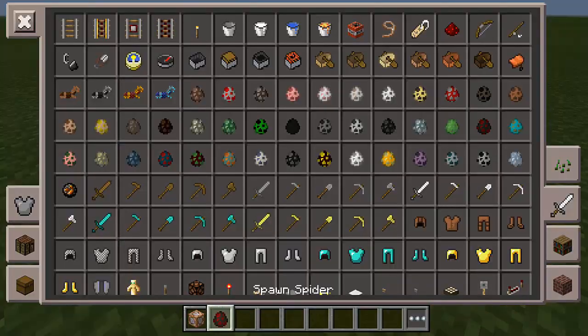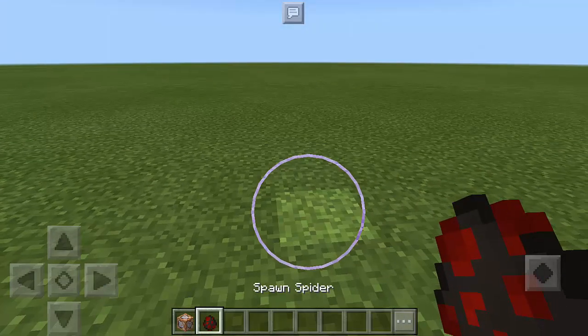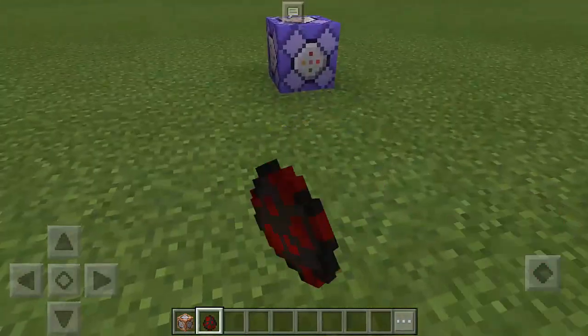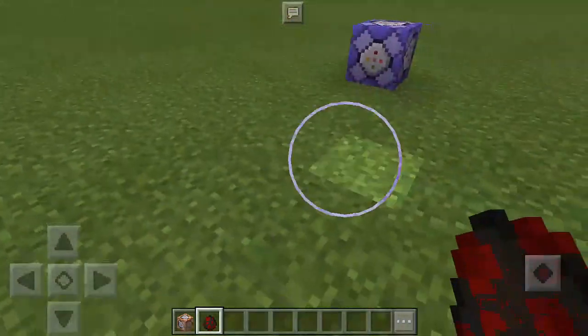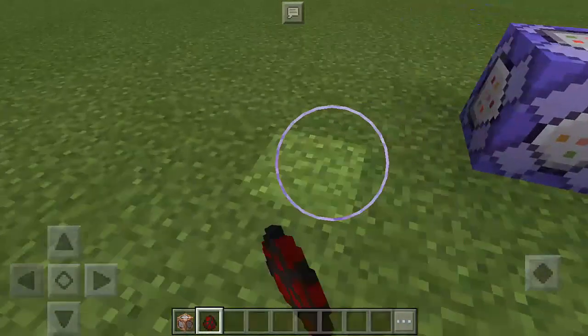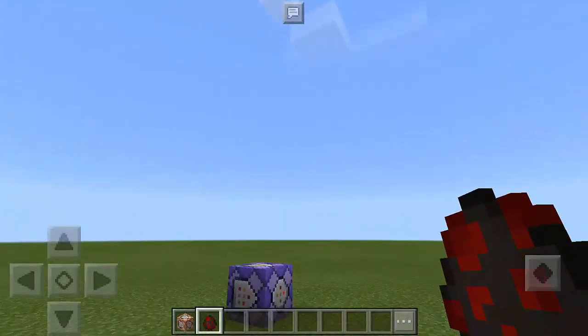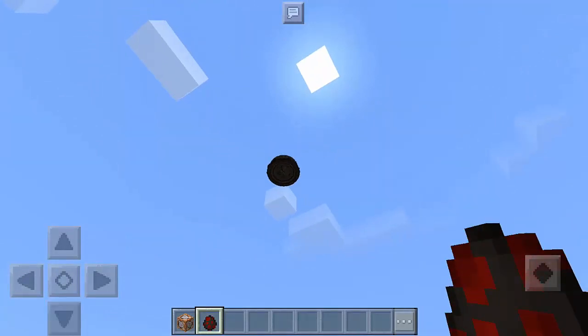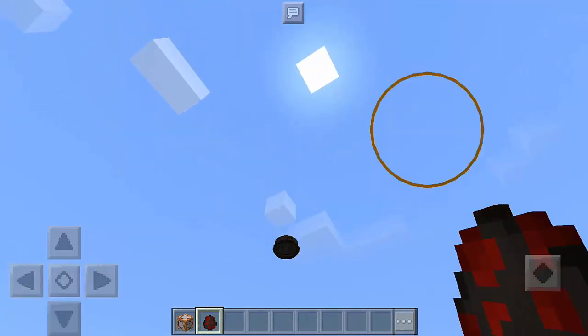And that's it, we're done. Of course this uses the spider mob, so just tap the ground and spawn as many as you can and let's see what happens. Spawn them everywhere. If you look up — look at that, oh my goodness — it makes my game really laggy right now.